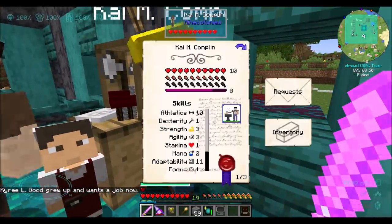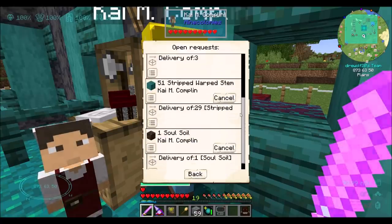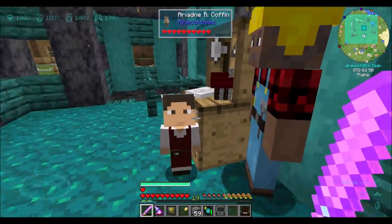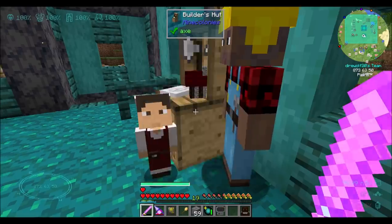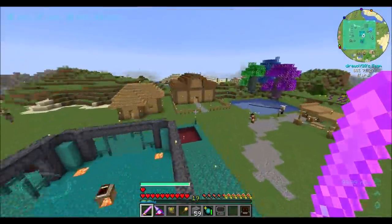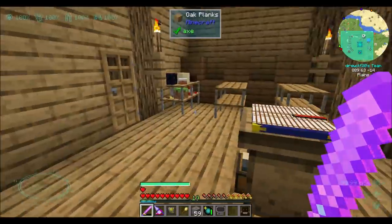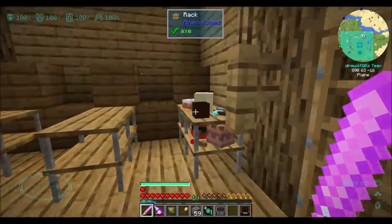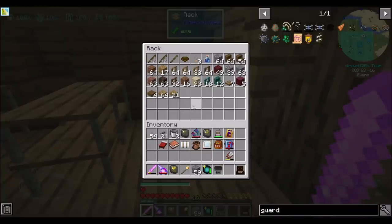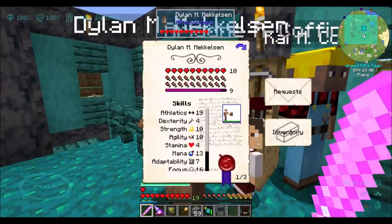Kairi grew up and wants a job now — we all want things. He's requesting things from our builder. I think our courier is bringing him stuff. Here's one problem with the warehouse I found — the courier is a little bit funny about things. Our courier is bringing the builder the things he wants.